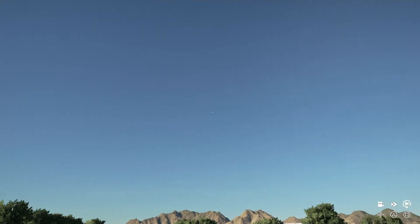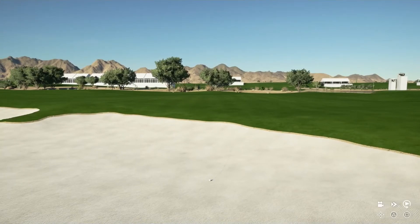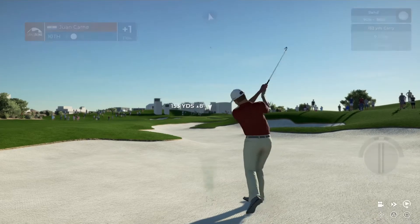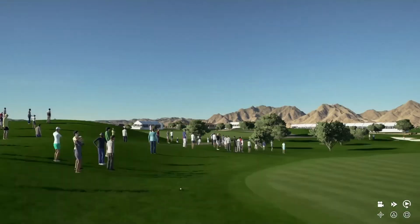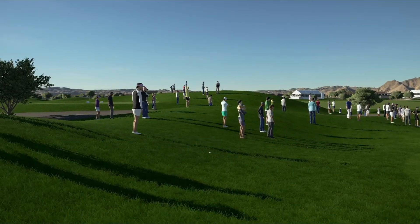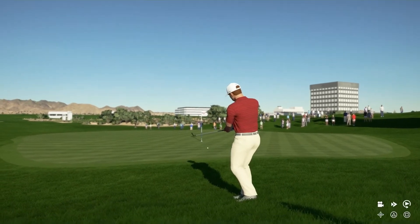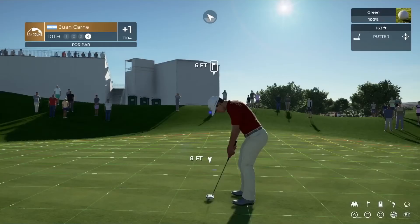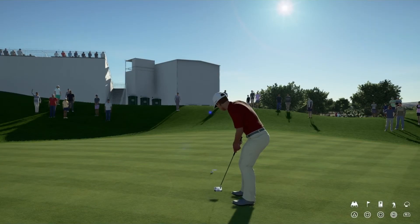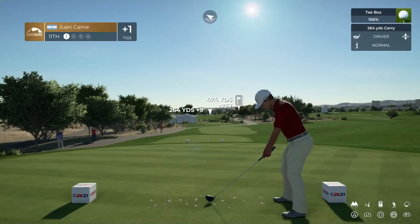Juan Carne pounding it right down the middle — well, he had been up until that point. Like I said, the driver can come off the rails, and this one ends up in that massive bunker. Out of the bunker we end up in the rough off the right side of the green. Seems like once things start going bad for Juan, he has a hard time reeling it back in. But he ends up with a par on hole number ten — a nice save there as we go to the 11th.